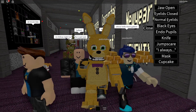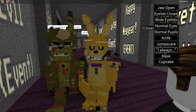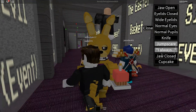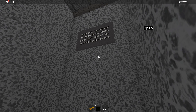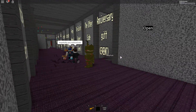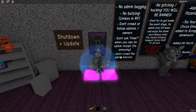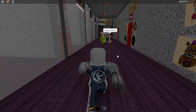He has a jaw open, eyelids closed wide, black eyes, endo pupils, a knife — and a jumpscare I always mask, and a cupcake. That's so cool, I really like all of his animations and his cool stuff. Here's the anniversary gift right here — Plush Baby can appear anywhere in the office. Flash a light on her to avoid her jumpscare. Let's reset because I do want to see if Plush Baby has any abilities as well.